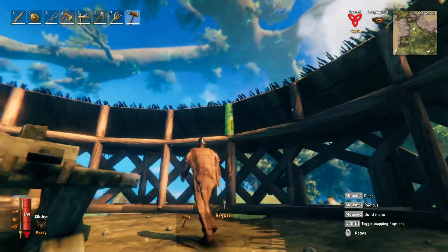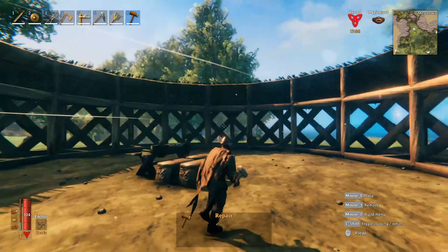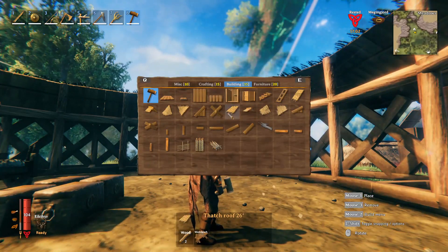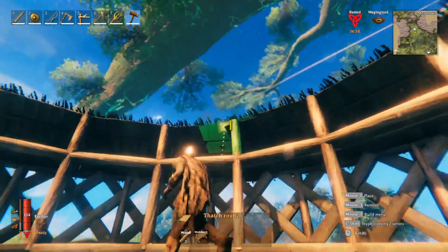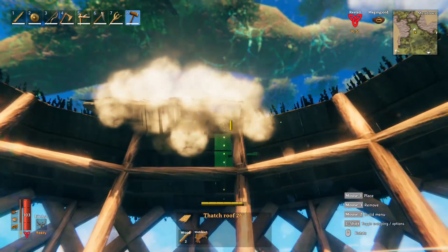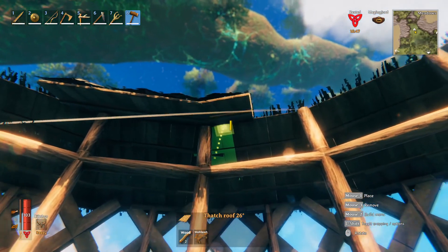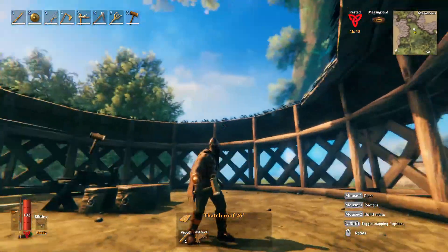Once all of those are in place and the supports in the center are basically complete, go back to the thatch roofing. Take regular wood, use the 26-degree thatch roof, and this time angle it downward — you're going down, not up. Rotate it so it's going down and line the entire top portion with that all the way around. The roof is done.